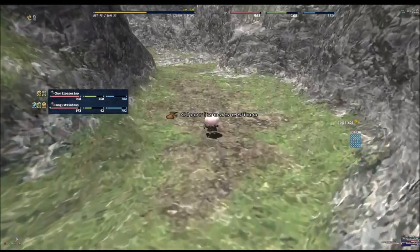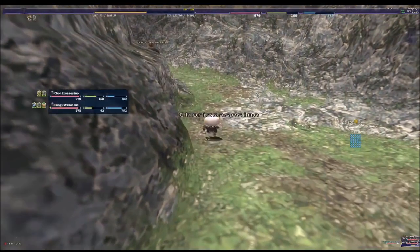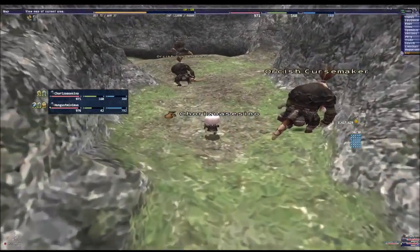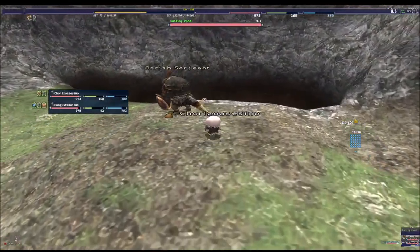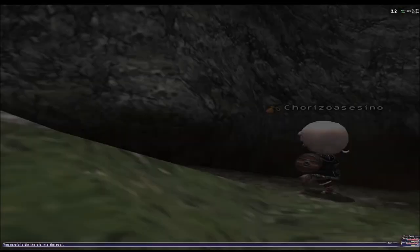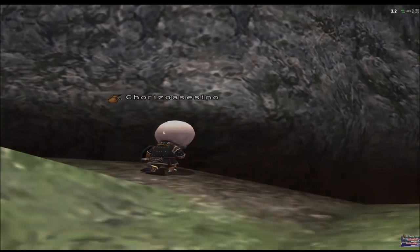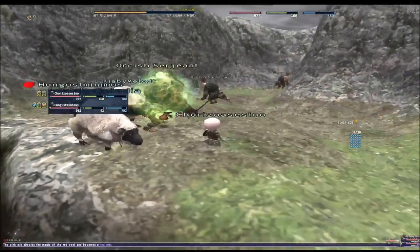If you are low level this is gonna be hard because those things are up and down and you need to drop your invisibility to get it, so it's gonna be very hard. We're gonna get the red orb in here. I'm level 75 so I can destroy everything in there — and we get the red orb.